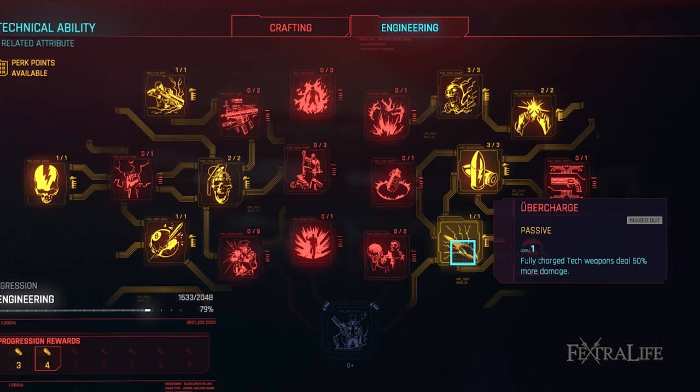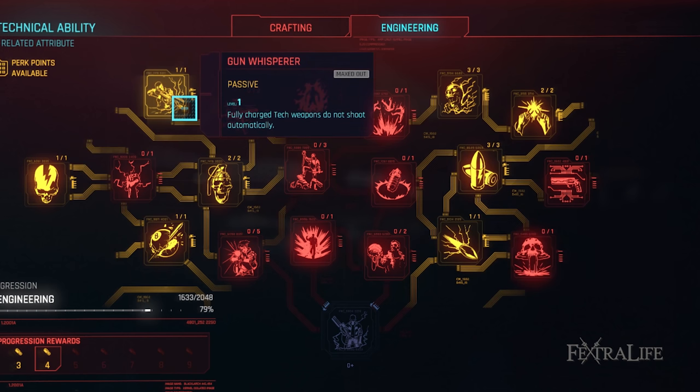Uber Charge: This perk further increases tech weapon damage if it's been fully charged. Ideally every shot you fire at enemies behind cover would be fully charged so this one would benefit all of those shots. It doesn't always happen that way but you'll still get great use out of it. Gun Whisperer: This perk allows you to hold the charge shot of your tech weapons until you're ready to fire. Until you gain this you will fire instantly after you reach max charge, so take this one as soon as you get it.